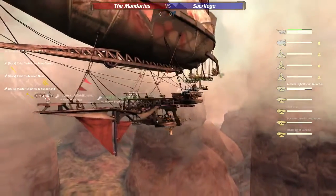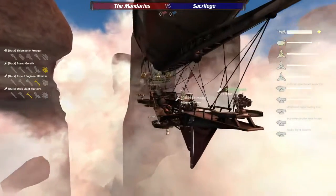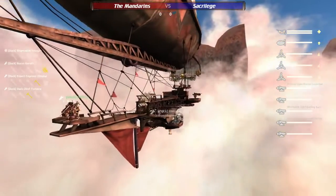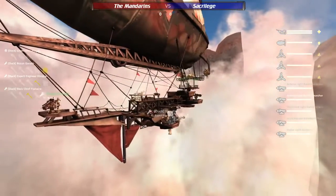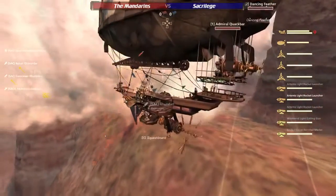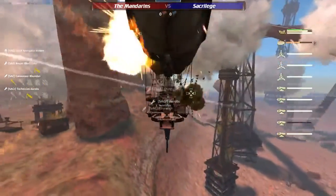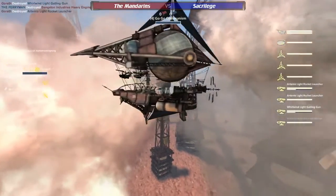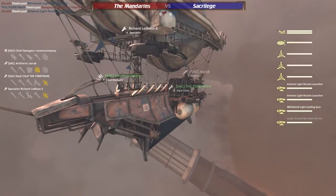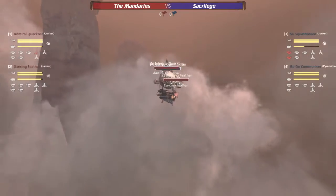And the Dancing Feather, piloted by Frogger, we've got Hades Artemis, Artemis Front, and a Gatling Mortar. So very, very standard here, and they are rushing forward again once more, very quickly. And on the blue team Sacrilege, we have the SG Squashboard with a left side Gat Mortar, right side Artemis, Artemis, Artemis, piloted by Airden. Her ally, the Go-Go Communism, piloted by Communist Pony with a Gat Mortar Pyramidian, left side double Artemis. So five Artemises currently going to town for the blue team.